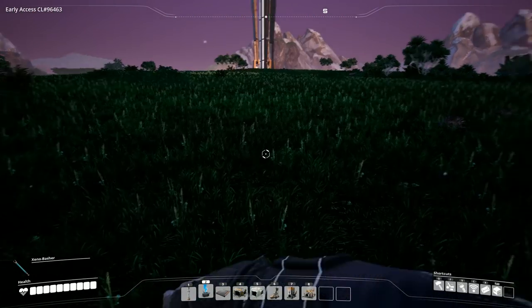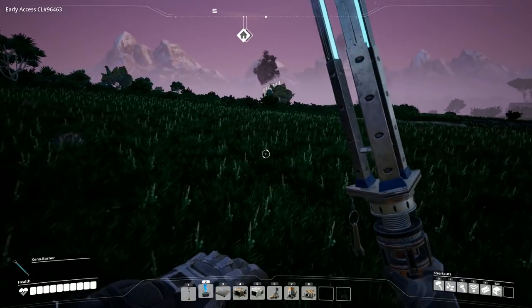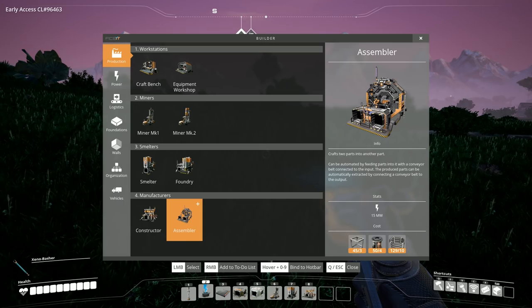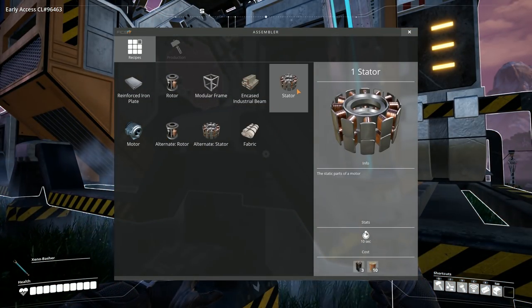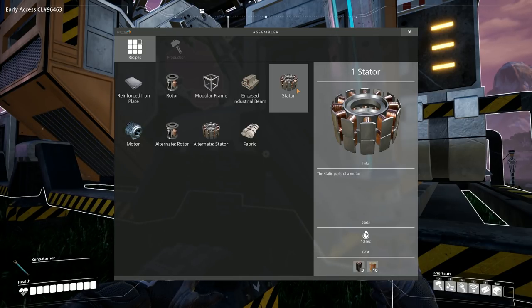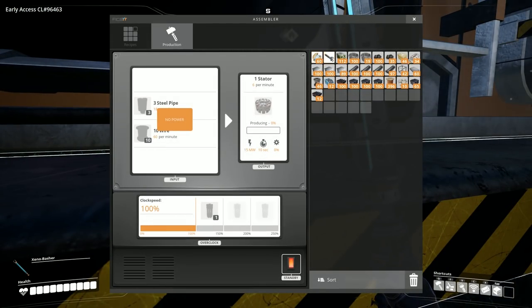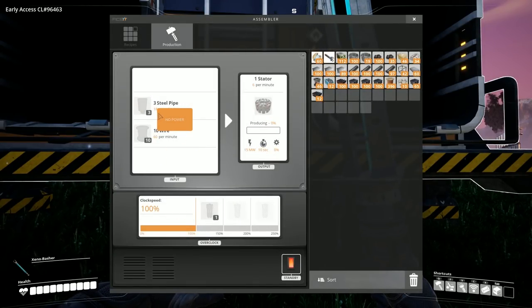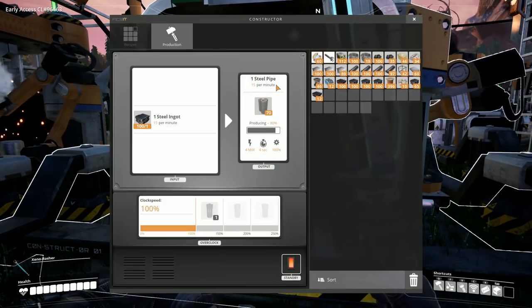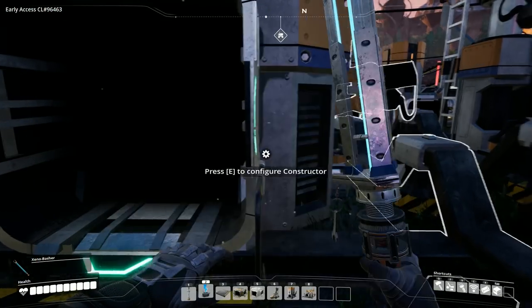In order to automate our next tier, we need automated modular frames — which are being produced over there — and also motors, which require stators and rotors. So we've got two versions of stators. The standard stator uses copper wire and iron pipe — it requires 18 iron pipe per minute. If we overclock that it would be 22.5, so two of these would be fine; we could merge those together producing stators. But I believe we've just blown the grid.